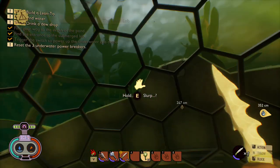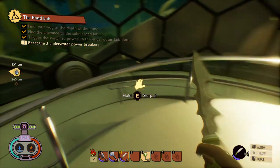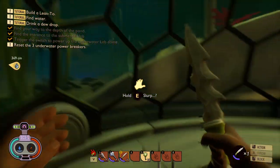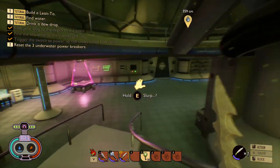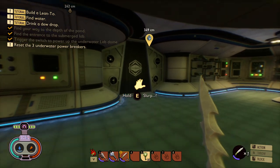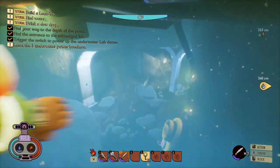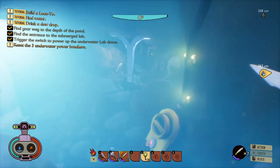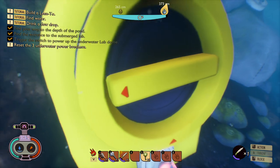As you can see, triggering this switch causes the lab to open up into a nice underwater observation area. From the quest, you'll now need to reset three underwater power breakers. As you can see, they're quite hard to miss — they're really big, obvious yellow switches, and they're all really close together.